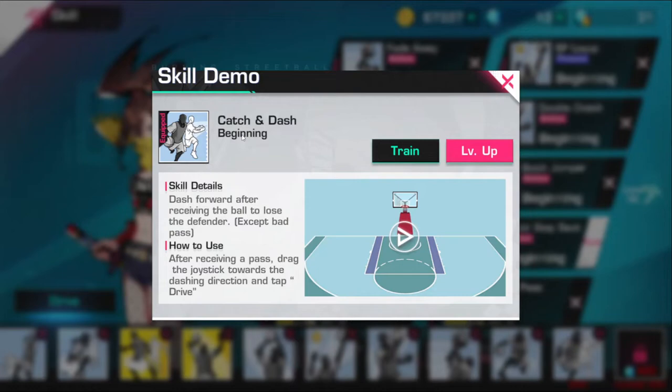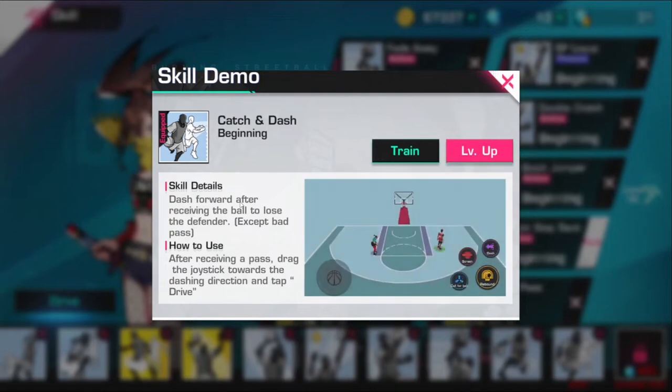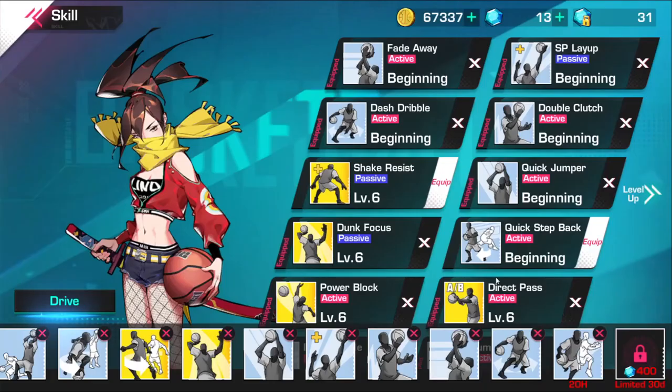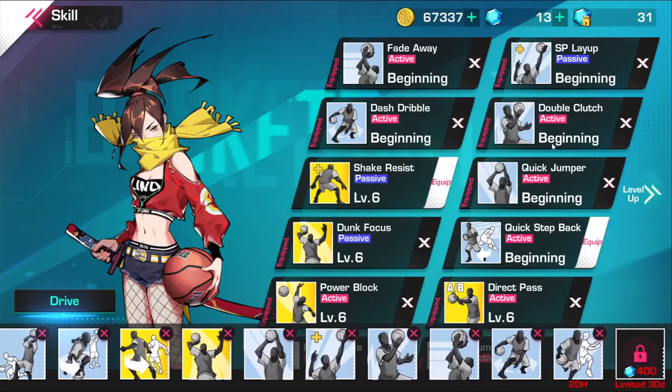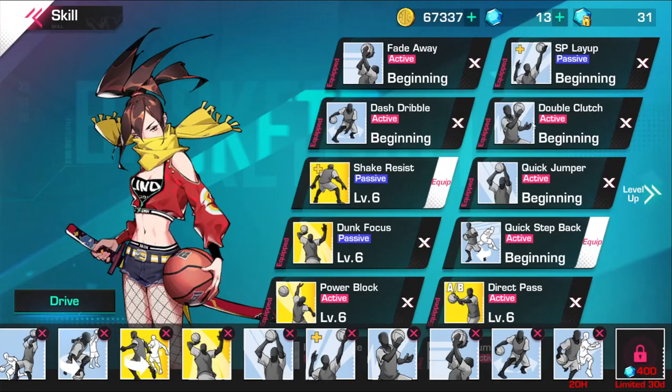Catch and dash is very important. I was playing against Zambone and he had this skill — if you have low time on the clock and need to get a game winner, or need to trick your opponent to get an easy bucket, dunk, or layup, catch and dash is going to do that work for you. It gives you that little burst and it goes really fast, so it throws off your opponent and they don't know what to do.